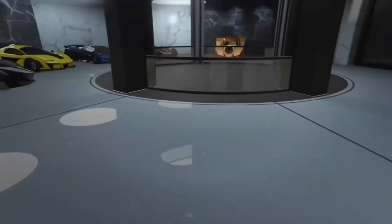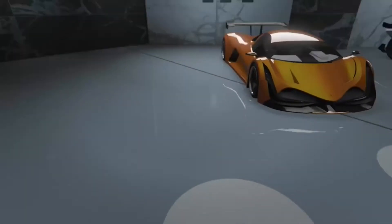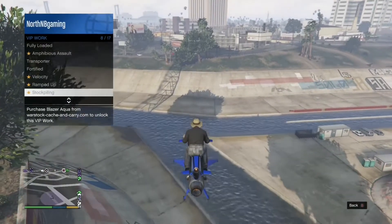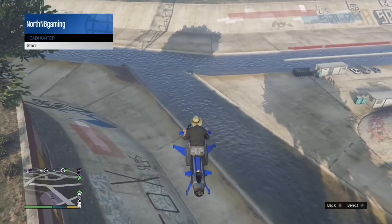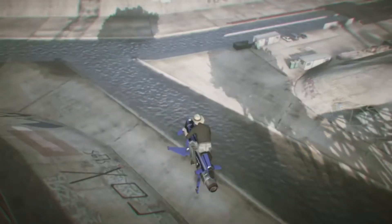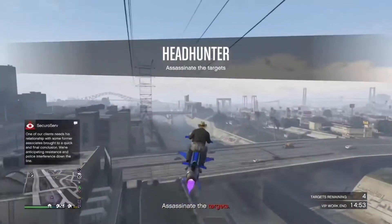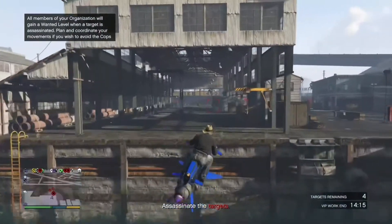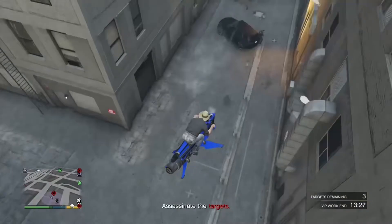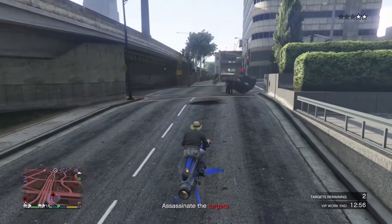I'll tell you how to make your money back, because it costs eighteen thousand dollars to buy three crates. What you want to do is go ahead and do a Headhunter. This works out perfectly because there's a three to four minute cooldown before each sourcing mission. If you have an Oppressor or at least explosives, this can take you about three to five minutes — all you have to do is blow up the targets.